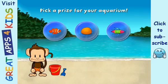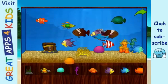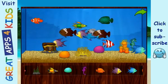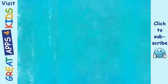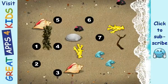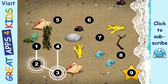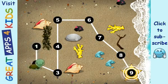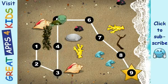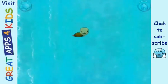Add things to your aquarium by dragging them from the tray. Touch the arrow to get back to the beach. This baby turtle needs to get to the sea. Connect the dots to show her the way. Yes! One, two, three, four, five, six, seven, eight, nine. Happy travels, tiny turtle.